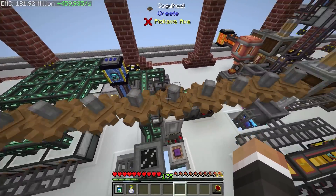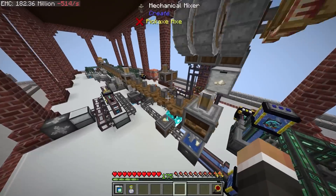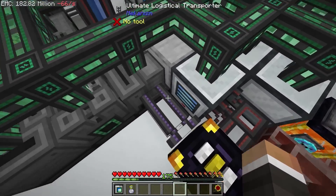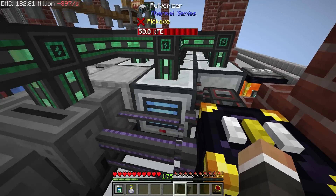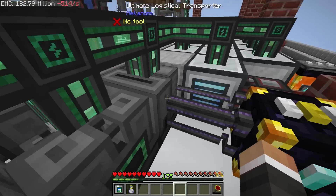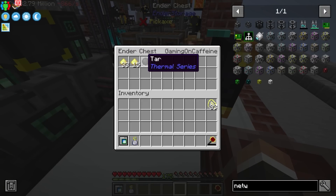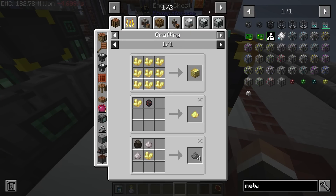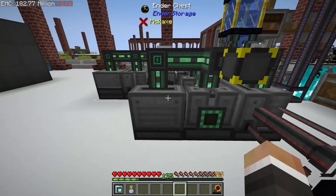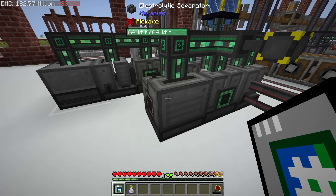Over here is the initial setup, and I've basically mirrored the exact same setup right here. The only change I made is I moved this pipe — before, we had the pulverizer pumping directly into the chemical oxidizer. Now the pulverizer goes directly into the ender chest so we can share the sulfur dust between this chemical oxidizer and the new one. It looks like we might be getting tar as a byproduct from pulverizing sulfur — we don't. I'm not sure how we got any tar in there, but we can just get rid of it.